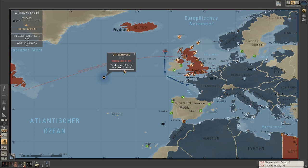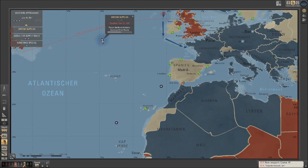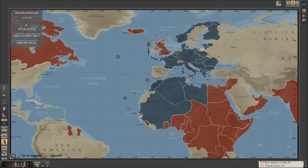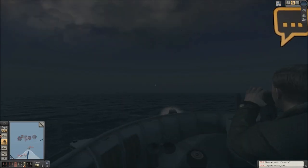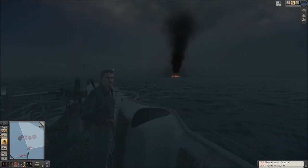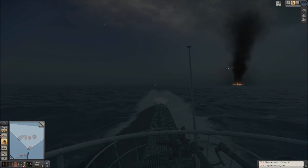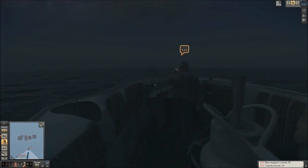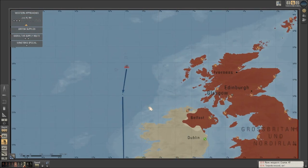Finishing off this British supply route — four more big freighters and we're done, and there are a lot of convoys that come through this area so it shouldn't be too difficult. The trick is going to be the Winston specials. Hunting down convoys that are going 17-18 knots on the surface is tricky because you don't get going that quick underwater — you've got to chase them down on the surface. If the convoy I saw was a Winston special, it's two destroyers and one freighter — two destroyers on the surface is a pretty difficult thing to do when you're a U-boat.